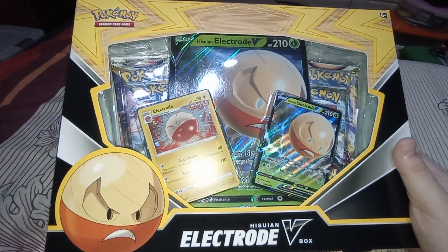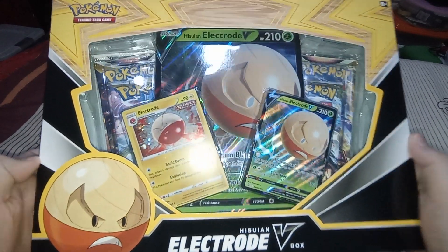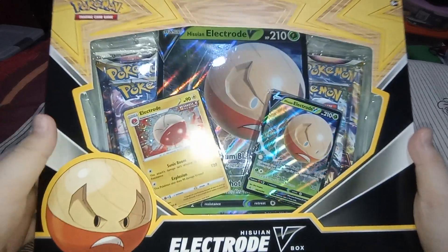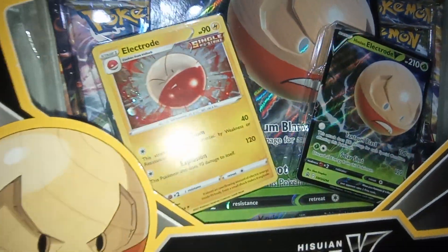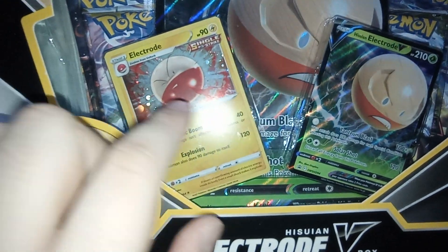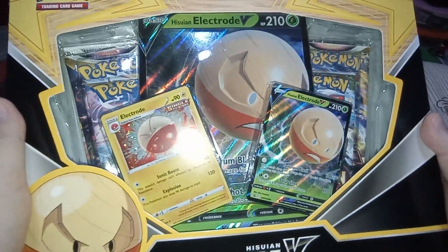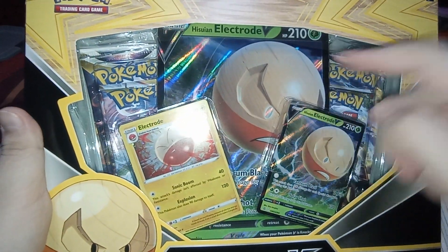I don't know if I should open this error box or keep it sealed. It's a cool box. It has an Electrode promo card, slightly off-centered to the left and to the right. And then we have the Hisuian Electrode V promo card — the jumbo card.